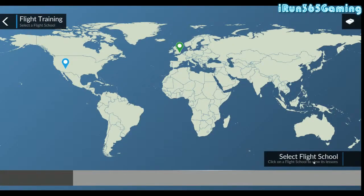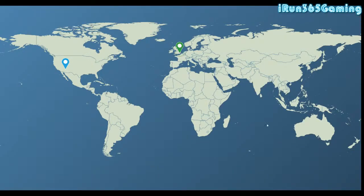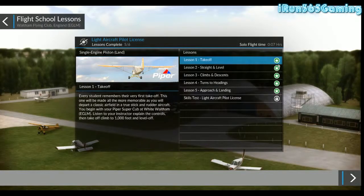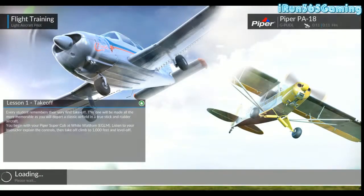First we select Flight School and we're going to take off from Waltham Flying Club over England. As you can see, I've already played these. Some of these are harder than they seem, or at least they were for me. The first one's fairly easy. We're going to walk through the first two and I'll tell you a little bit about it as we do.